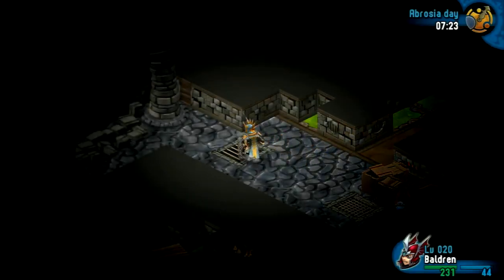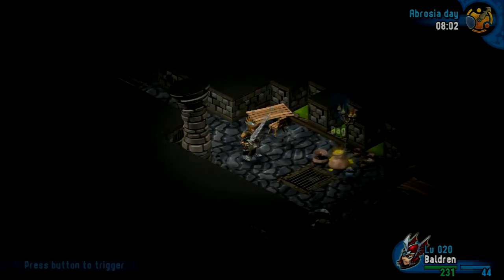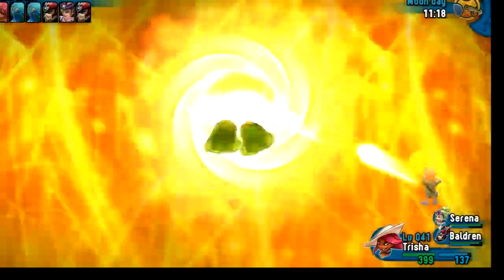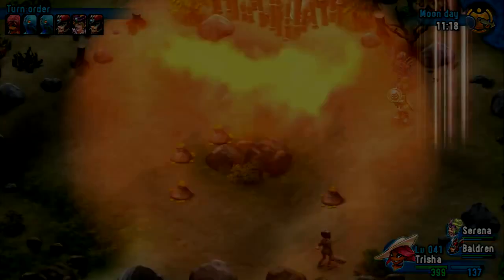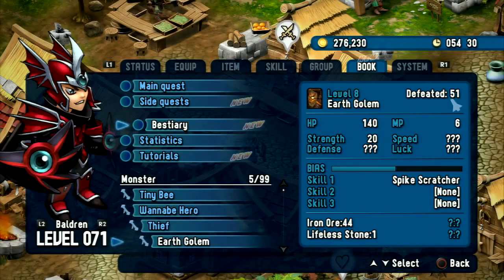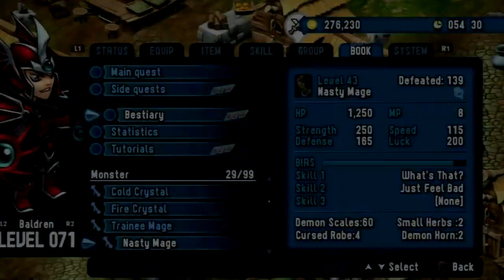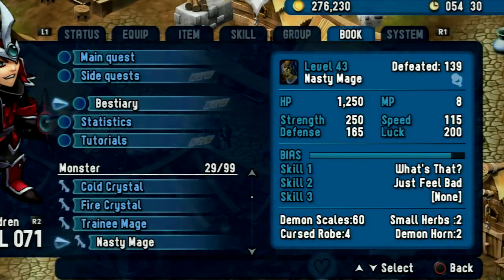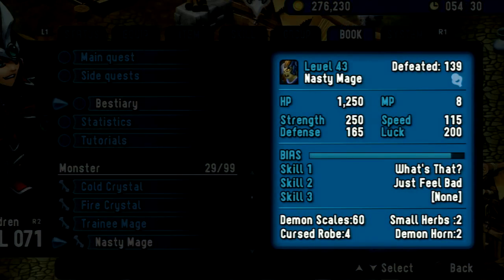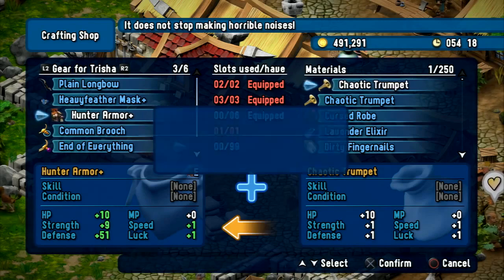I know this may all sound a bit complicated right now, but don't worry. When playing Rainbow Moon, you will get into it really quickly and master it at the time it matters most. By defeating different monsters, your bestiary automatically expands. Here you can find everything about their weapon classes, which skills they can execute, the items they will drop, and so on. The more often you defeat the same type of enemy, the more information you will gather about it. This can for example be very helpful when searching for special materials for enhancing your gear.